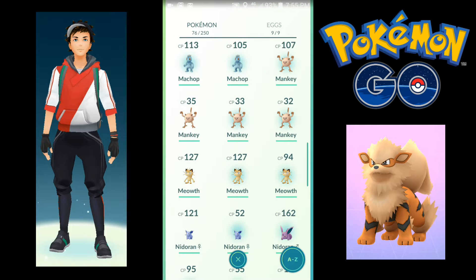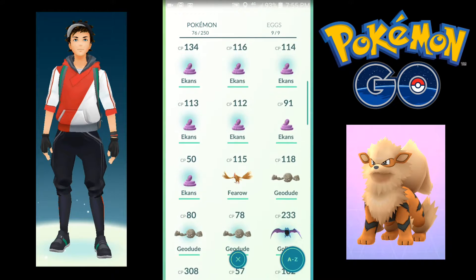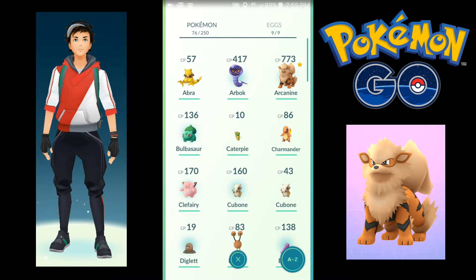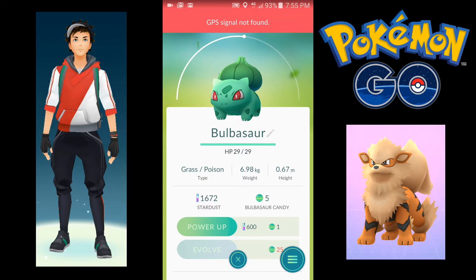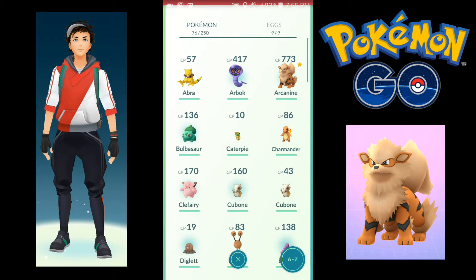Rather lame if you ask me, but I can leave him at a gym or something. I got a Bulbasaur — we hatched an egg and this Bulbasaur appeared. We got some Pokemon, my phone just vibrated.